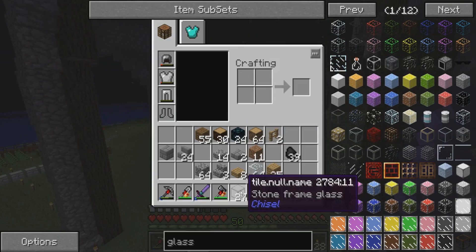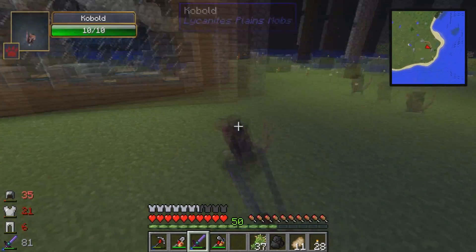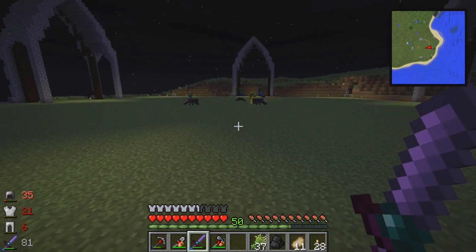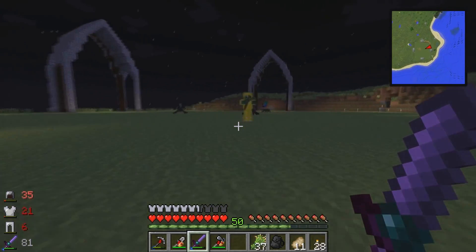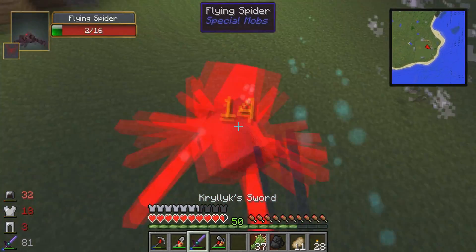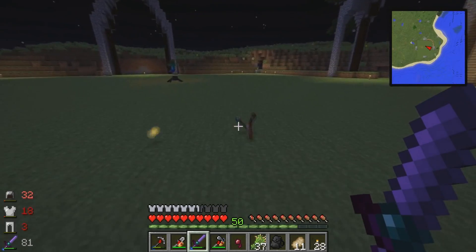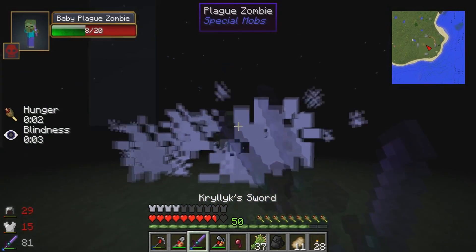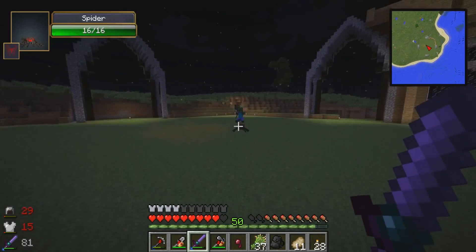Some cool funky things I've been doing: the chisel stone frame glass using connected textures. Hey, where'd you get that coal? I hate those little guys — they're gonna throw zombies at me. And this guy can shoot. Come on, spider jockey, really? Come on. All right, let's do this. You got a bow too? Oh really, and you blinded me. Holy cow, these mobs do not mess around.